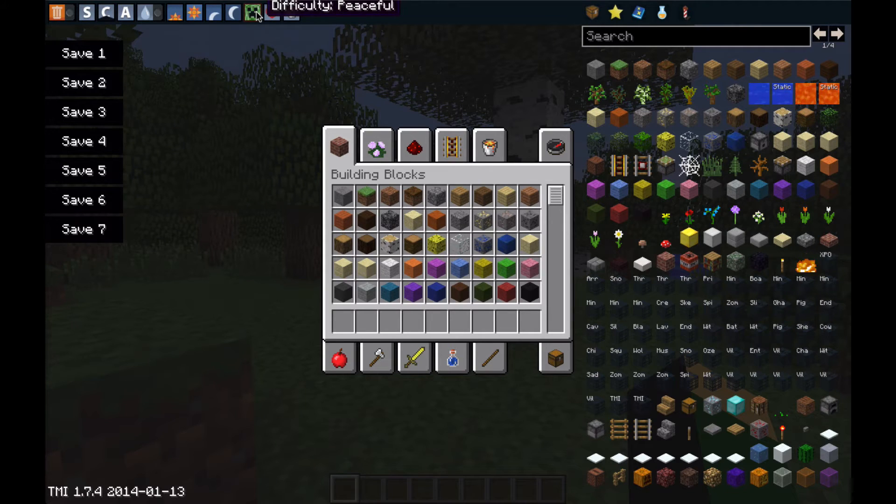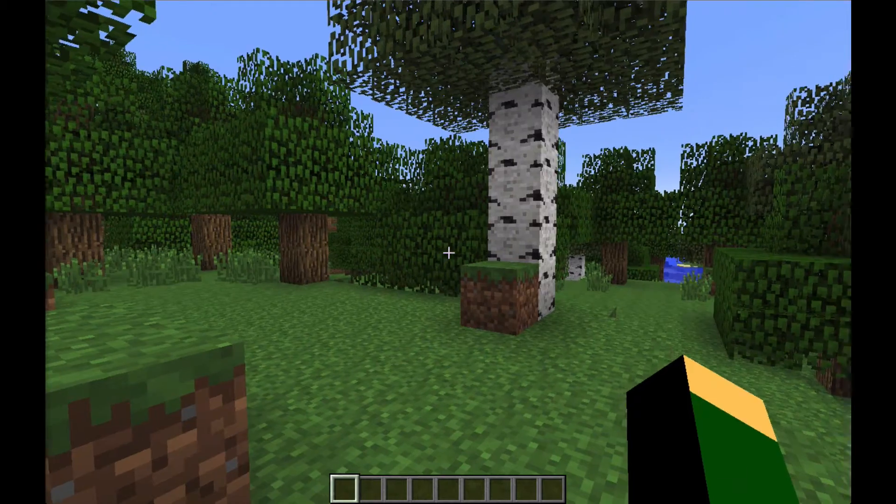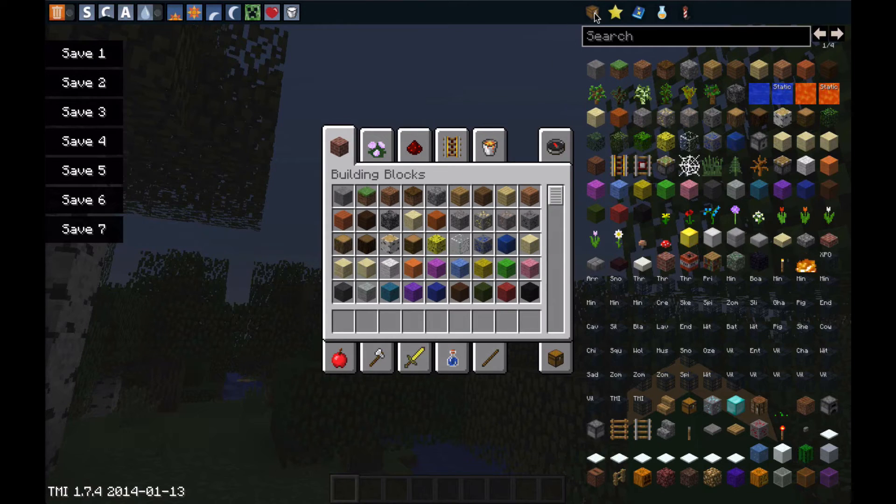And there's your difficulty: normal, hard, peaceful, easy. We have fill health and food, and remove potion effects. So that's pretty cool. And up here in our top right corner we have these buttons — oh sorry, I dropped something.